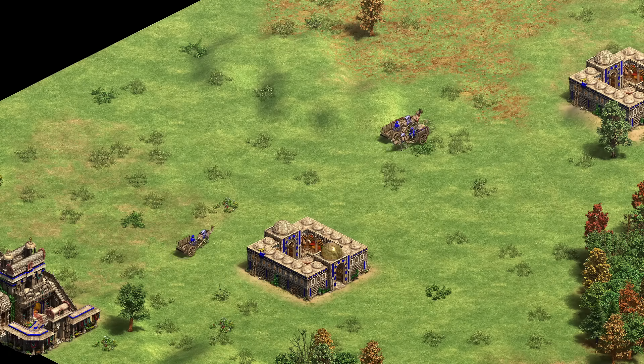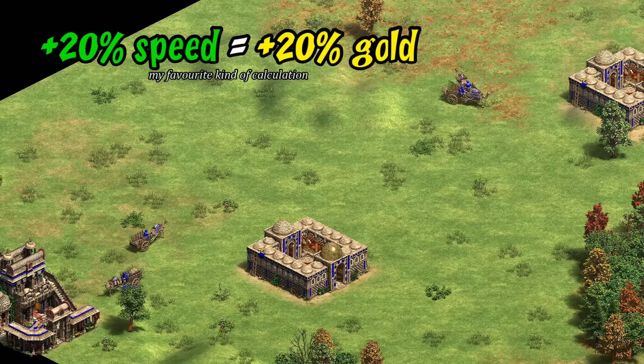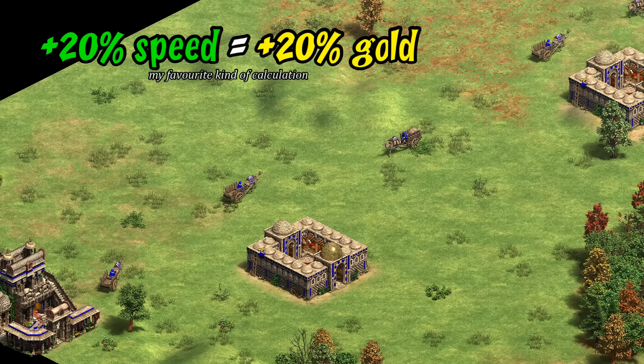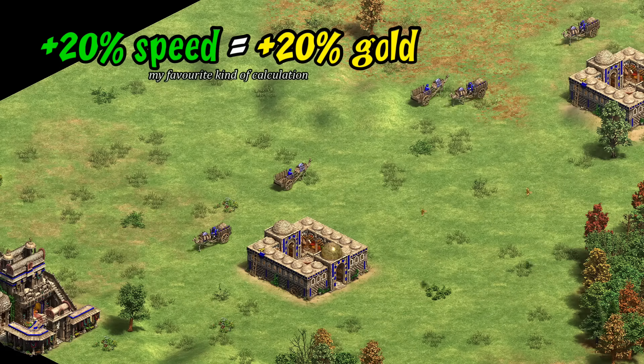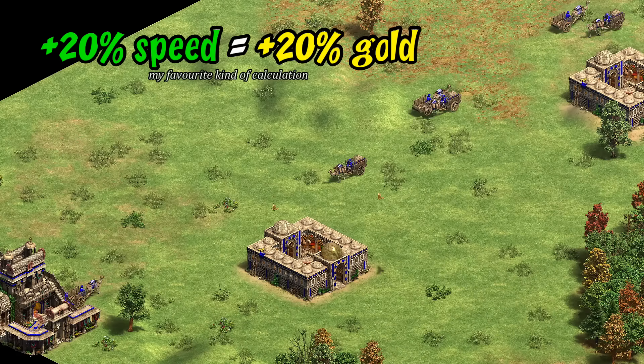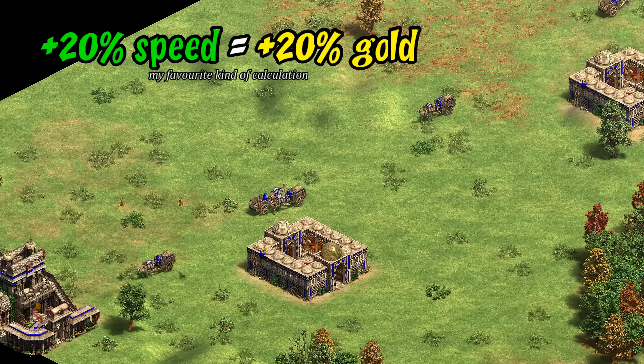Now we come to the question of how much extra gold income we're getting from that extra speed boost. Pretty simply, if the whole trade route is covered then it would just be 20% more than usual. There's no reason to think pathing would be impacted by the faster movement — from the trade cart's perspective the game is just being sped up for them by 20%, so they're doing their whole route 20% faster.